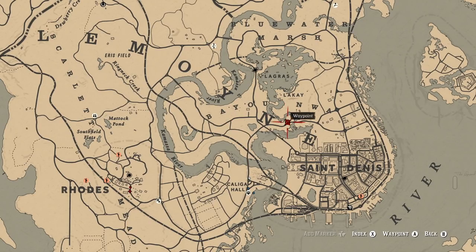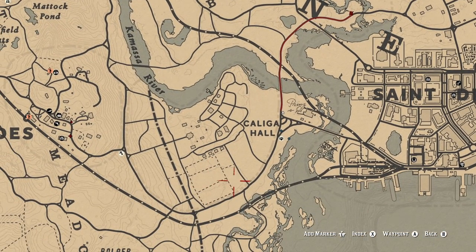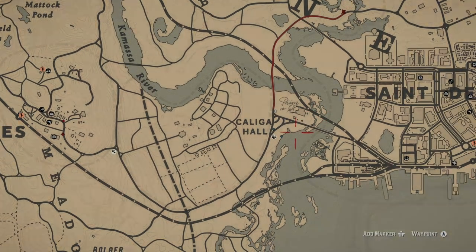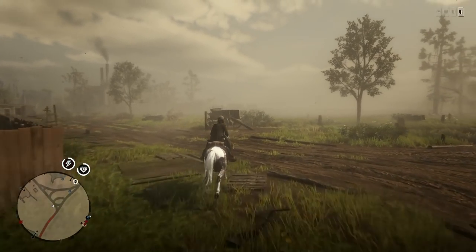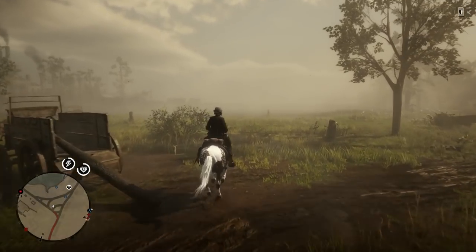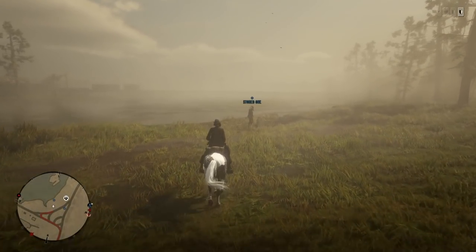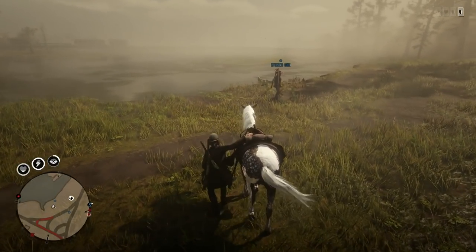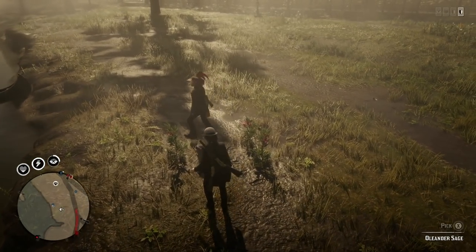There's some over in this area, but I couldn't find groups that were really close together until I came down closer to Caligal Hall. Now in this area, there's going to be a few different places that we can go ahead and collect. There's actually somebody here right in front of me right now — so this is going to be our first location for Oleander Sage. We got one here right in front of us, and we're going to go ahead and collect some right behind him here.